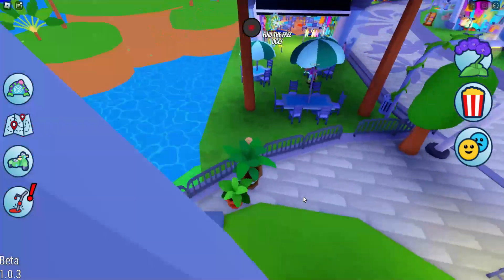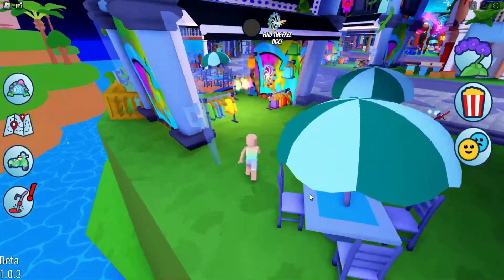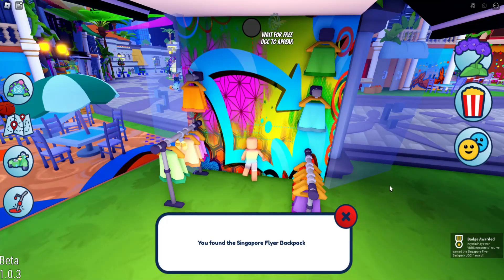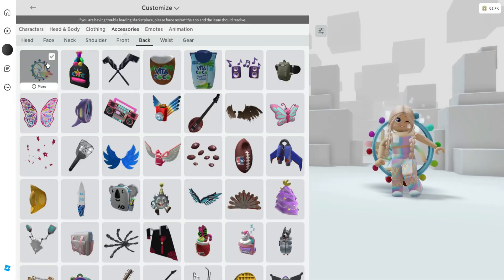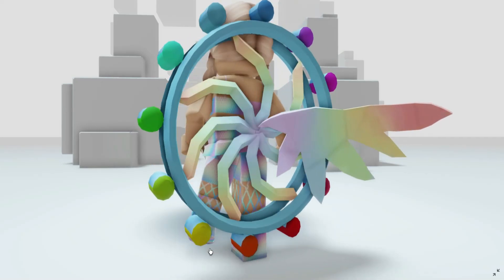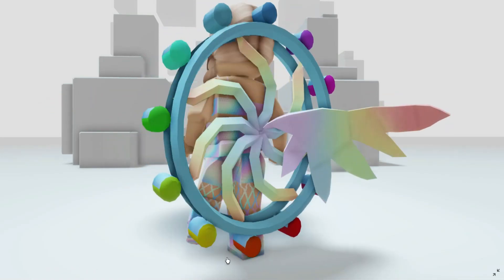You can see the light is flashing faster now — that means we're close. And there's the item! I believe it's in different locations for everybody, but this is how you find it. Now we've got the badge. The item you'll find over in your back accessories. I think this Ferris wheel item is super cute. I'll leave a link for the game in the video description so you can get yours.